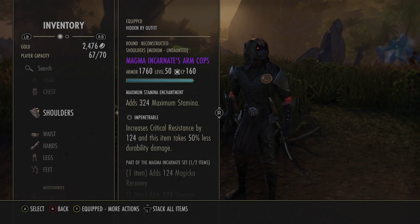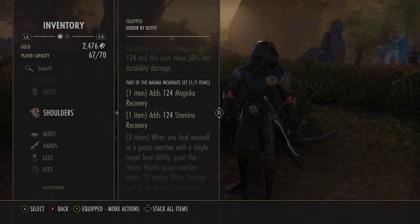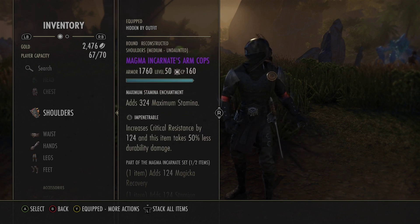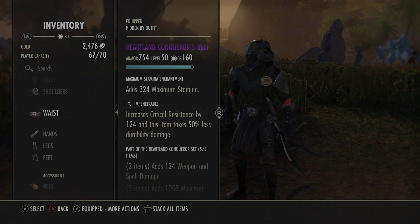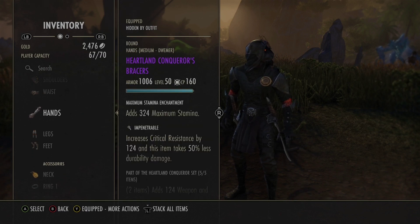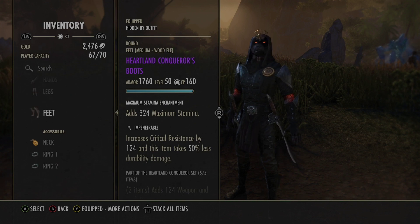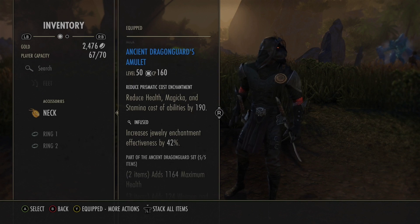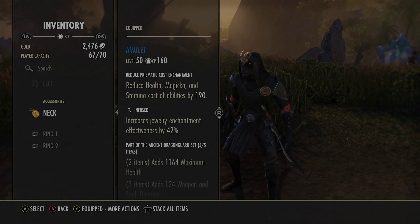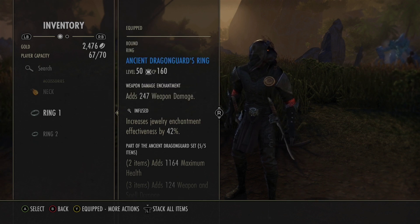Shoulders are Magma Incarnate medium — for the magicka recovery and stam recovery, since we use some hefty magicka skills. Waist is Heartland's Conqueror medium, Impen with a stamina enchant. Hands are medium Heartland, stamina enchant, Impen. Greaves are heavy Heartland, Impen, stamina enchant. Boots are medium Heartland, Impen. Necklace is Ancient Dragon Guard with a reduced prismatic cost enchant — this helps with our magicka and stamina sustain, Infused. Both rings are Ancient Dragon Guard, weapon damage, Infused.